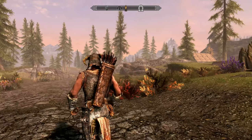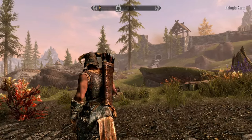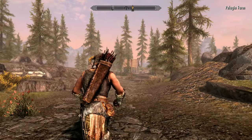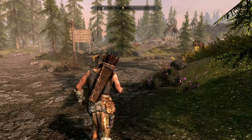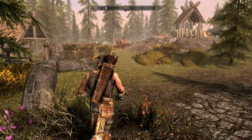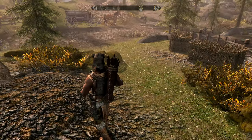As you can see, this is the Whiterun location, filled with trees. We're gonna do a mission — we need to find a sword, a family sword for some dude. And that's what we shall do, together with my trusty companion.